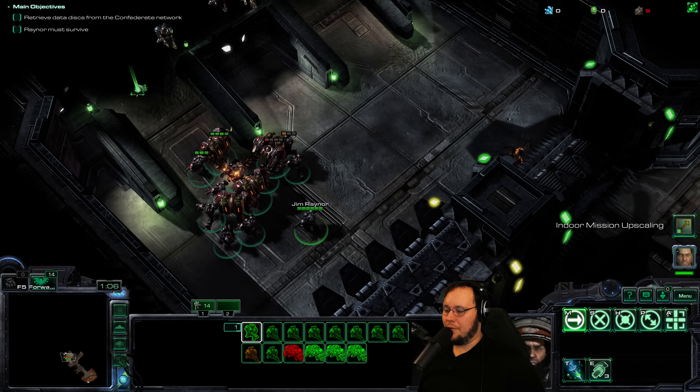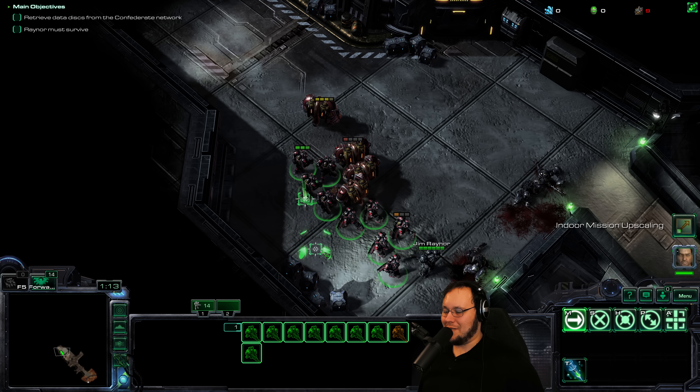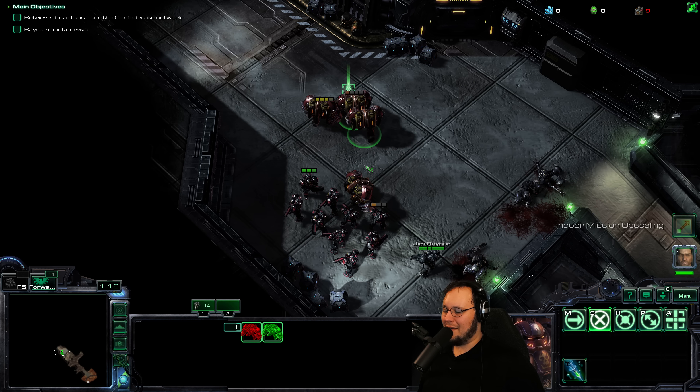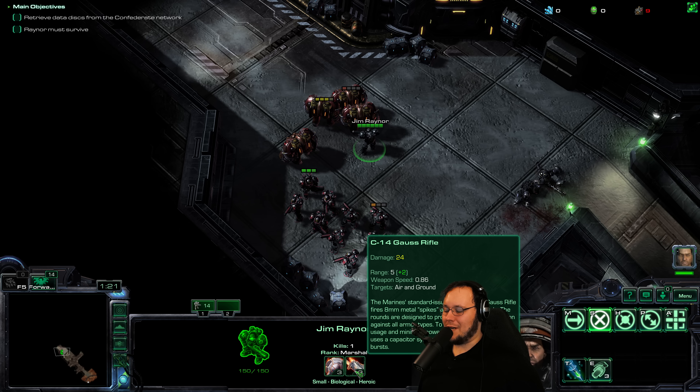Every single faction in Mass Recall has its own skin set, I believe. So we're no longer playing Confederate skins, we're playing Sons of Korhall skins, which makes sense. Let's roasty-toasty our way through these. These guys are dying fast. The camera is zoomed in more than normal because it's a no-build mission, which is a good thing, but I'm also not used to it.